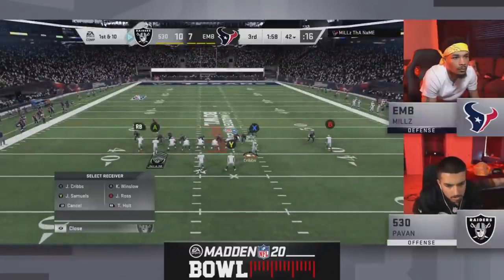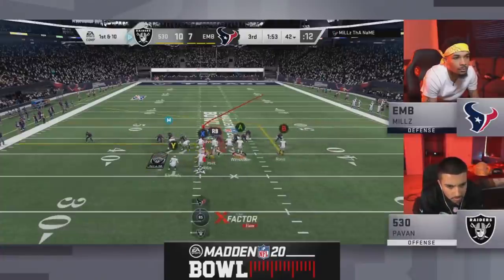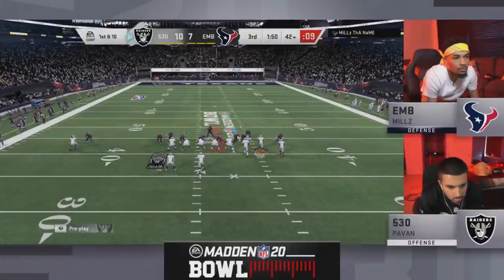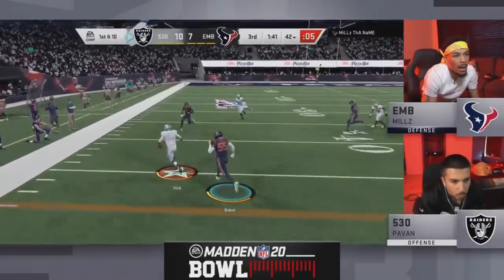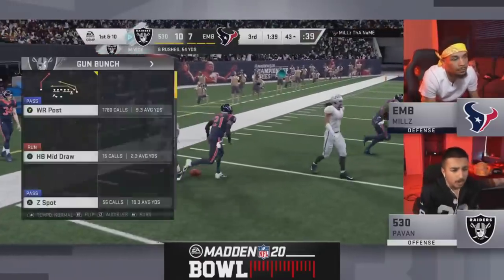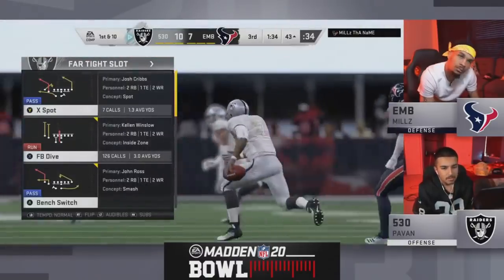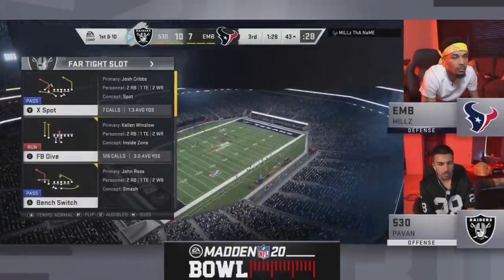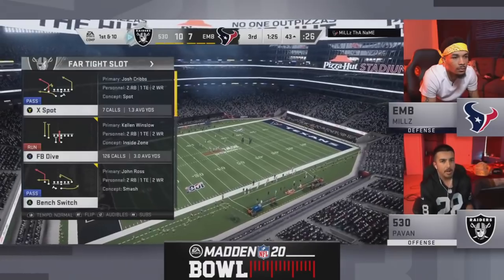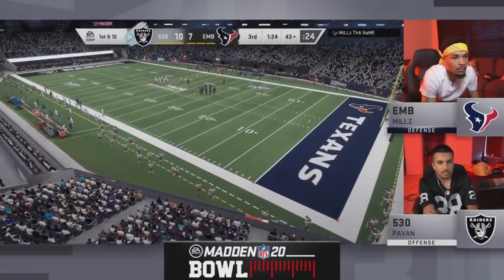First and ten into that gun bunch again. He's been in that near-close formation but hasn't been able to get the fullback dive to work as he had hoped. This gun bunch has been his most effective, mostly using the legs of Michael Vick, utilizing as much play clock as he can. Vick presses off the edge, avoids the user and picks up another first down. The story of the game right now for Pavin is that Mike Vick — he's able to break containment and get outside. Mills was there but kind of just missed him with his user. That Mike Vick has been the story of the game for Pavin; he's ready to run every single time getting out of the pocket.